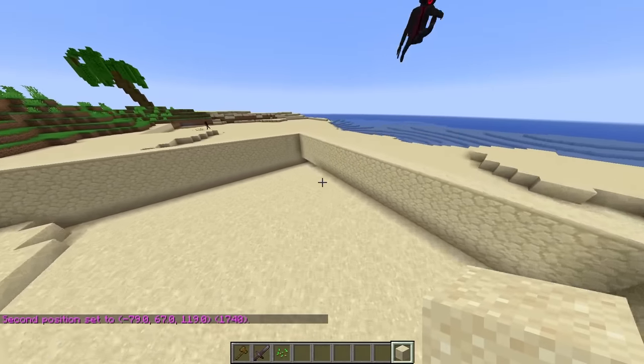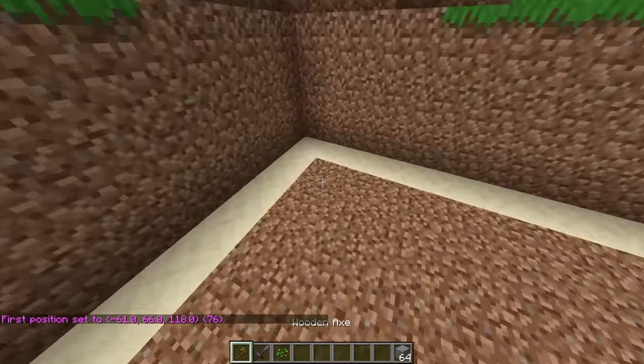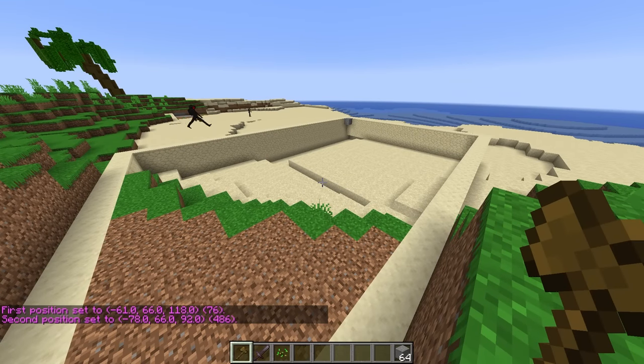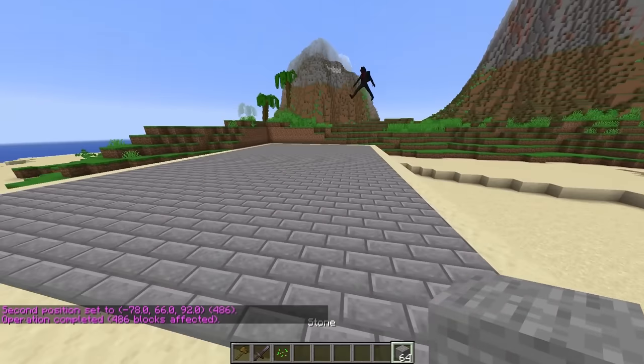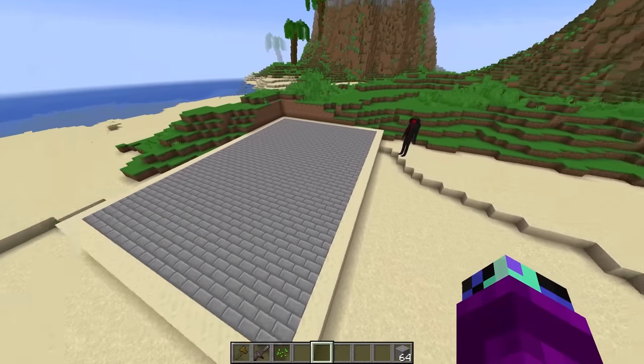Now we've got a little platform. Let's go ahead and set the floor into some stone bricks because those look super epic — slash slash set stonebrick. Boom, our castle is gonna be so awesome! We should probably come up with a theme for our castle.